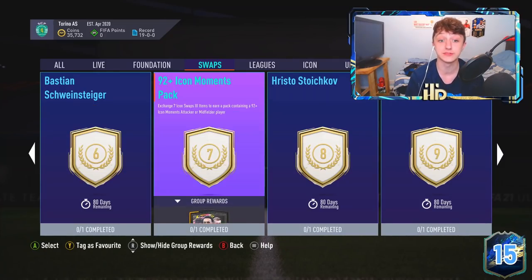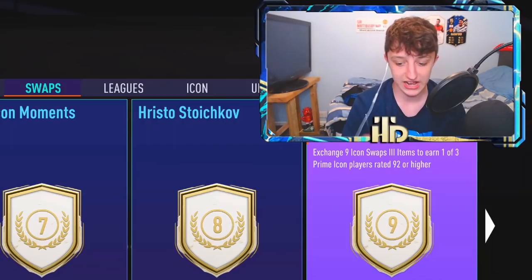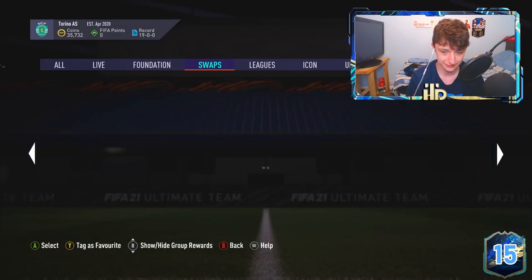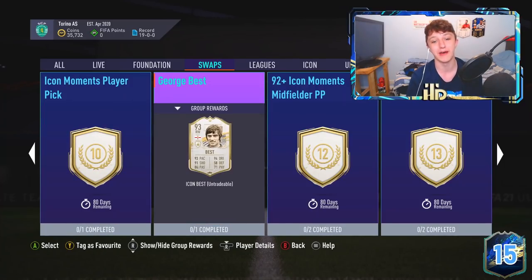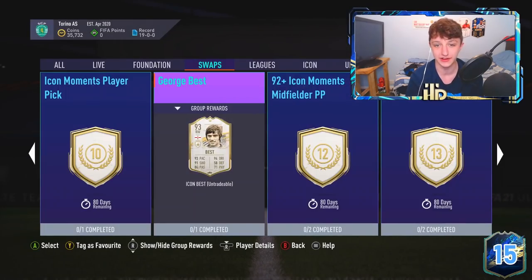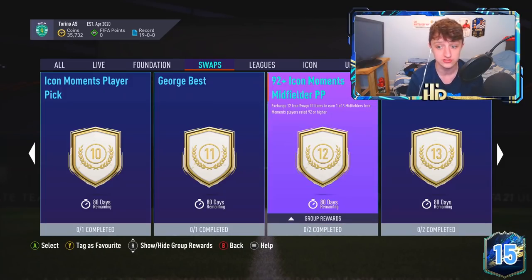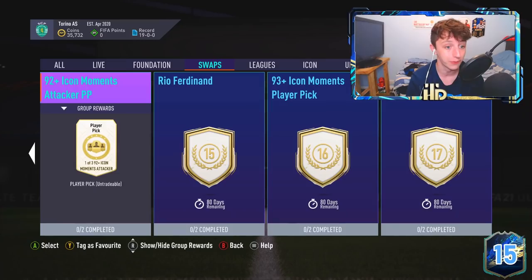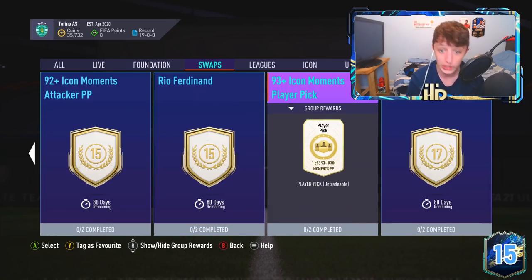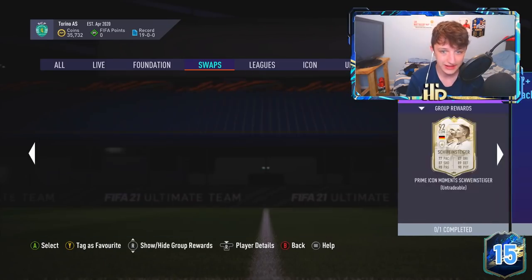The Icon Moments pack for six tokens is a Moments squad - no one really cares. Seven tokens is a 92 plus Icon Moments pack - storage card, no one cares. 92 plus Prime Icon player pick we'll have on my main account on Friday. Ten tokens is George Best - oh lads, we love Georgie Best! If I actually cared about the game I'd probably take that card. Twelve tokens is Puskas, 15 tokens has moments Rio. Vieira at 93 plus as well.